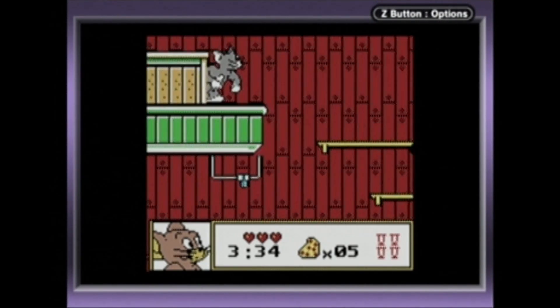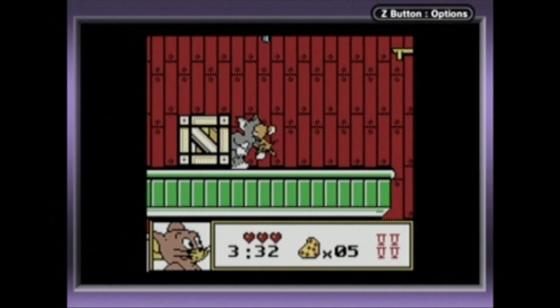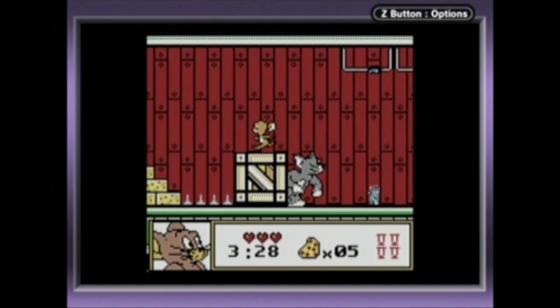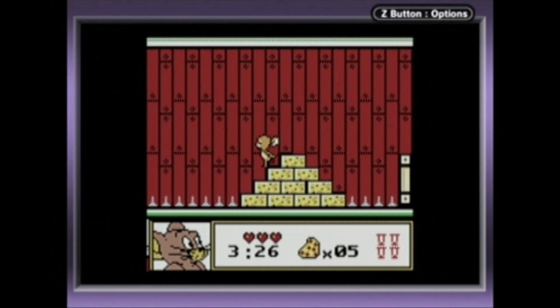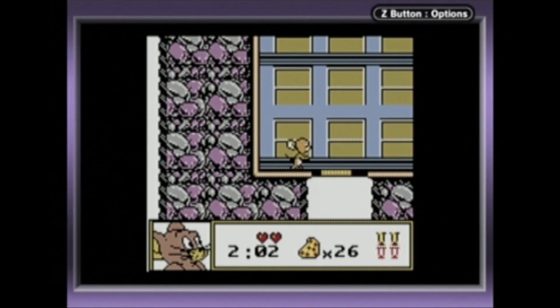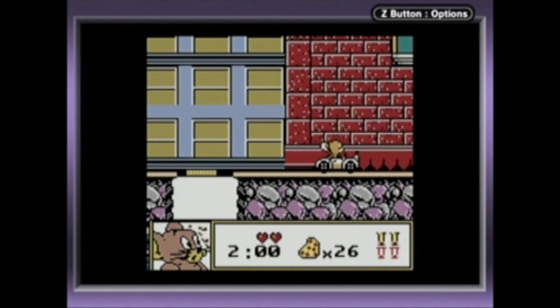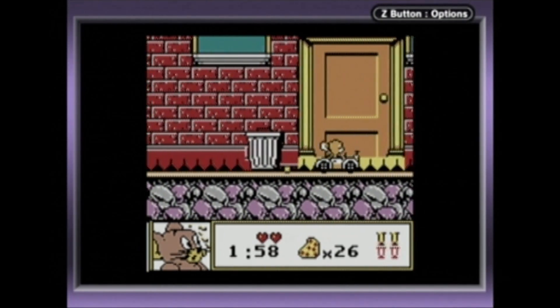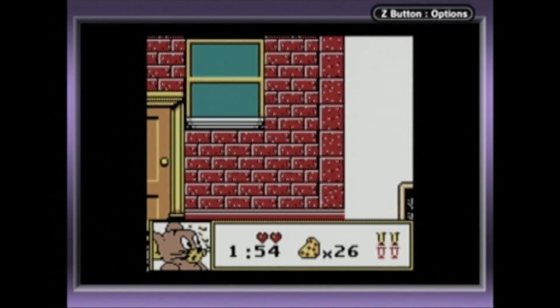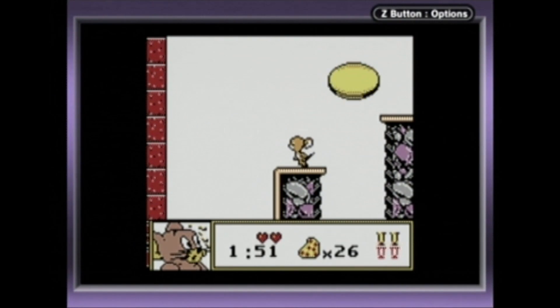The game looks okay for a Game Boy Color title, but there's actually a good bit of slowdown, so what are you going to do? The game never gives you any directions or objectives either. Beggars can't be choosers. If you're ever thinking about playing Tom and Jerry for the Game Boy Color, I'm begging you — choose something else. Because this thing isn't even from the 40s.